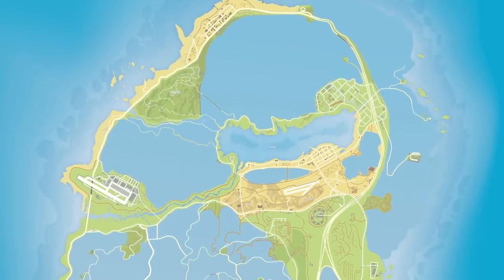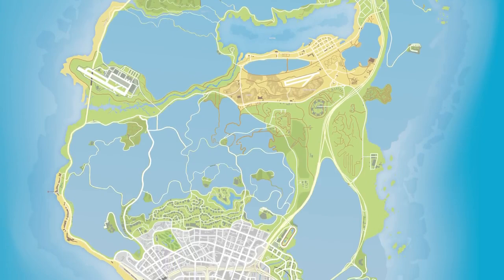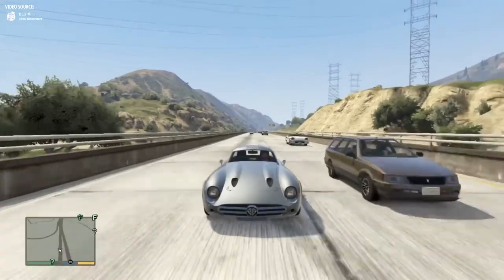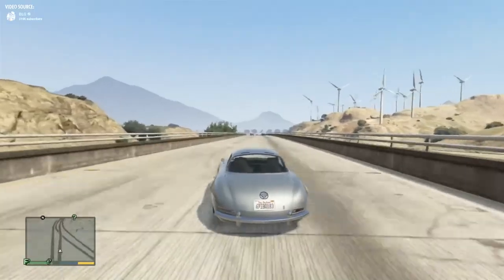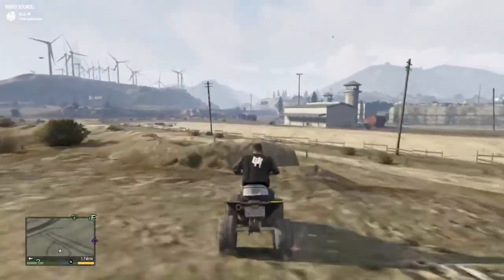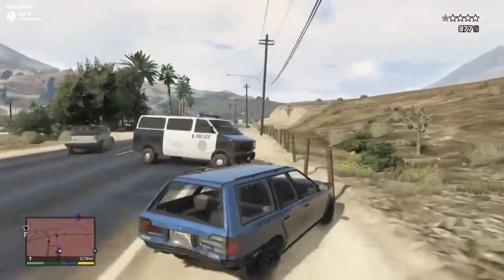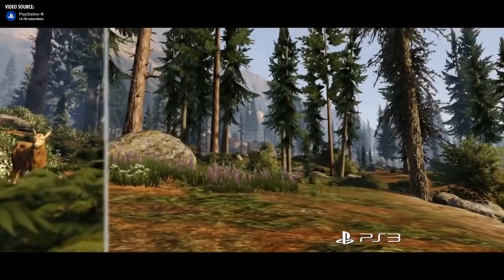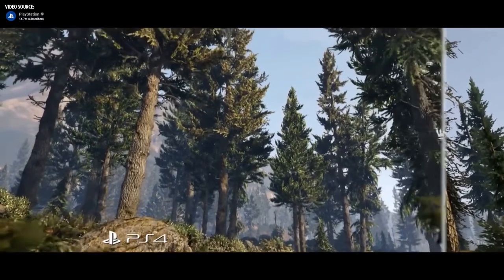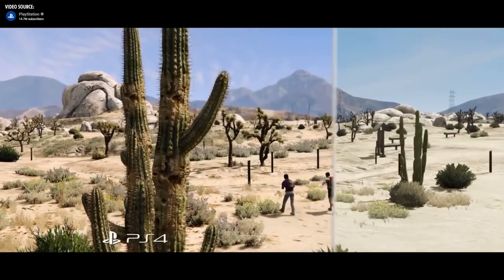After playing GTA 5 for almost 10 years, I can say the countryside part of the map should be filled with more variety of foliage, random events, and stuff. But when GTA 5 was initially released back in 2013, it was designed for the previous generation of gaming consoles. The hardware limitations at that time affected the game's overall world design, including the countryside. In 2015, GTA 5 received a next-generation update, bringing enhanced visuals and improvements that showcased the potential for a more detailed and immersive experience.